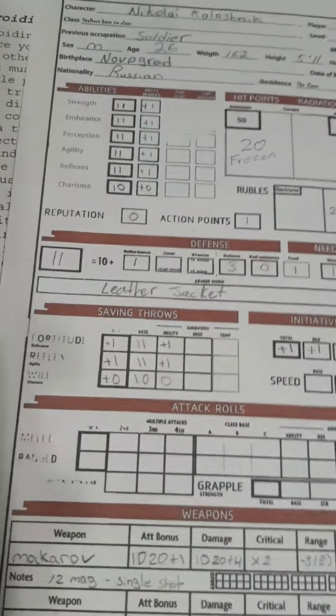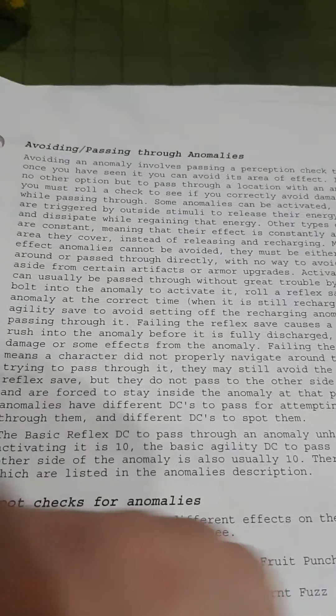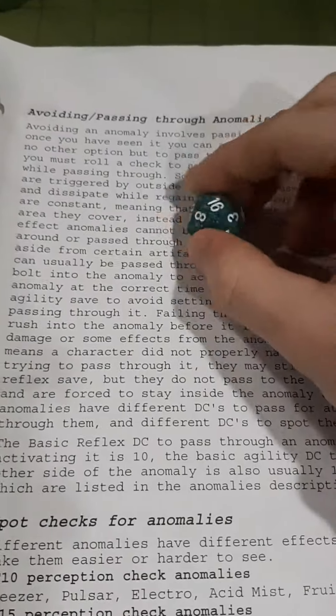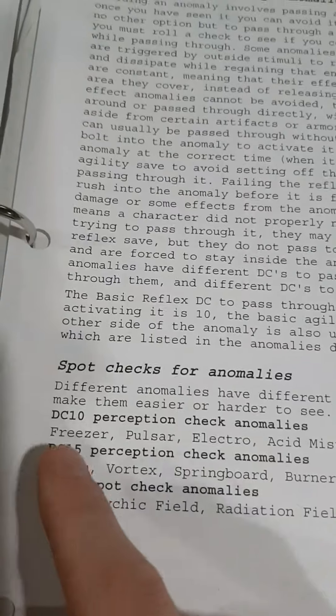Perception is plus one, so 11, which means plus one — so you need to roll this and add a plus one to that. So 17, that beats the 10 perception. That player needs to see it.